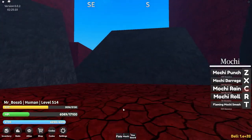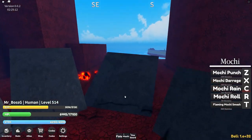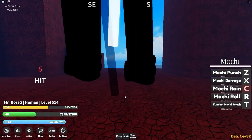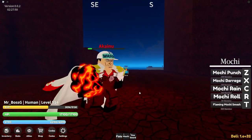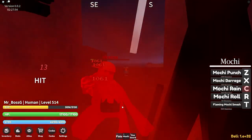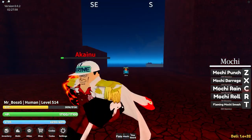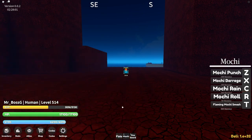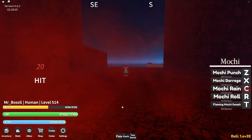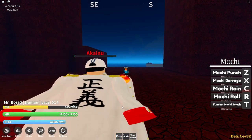Okay, I can just spam the C move — it does about 20 hits. I can spam it all day and take down Akino. As you can see he's almost dead. I'm using Mochi because it's quite powerful. He's about to die — come on, just one more.